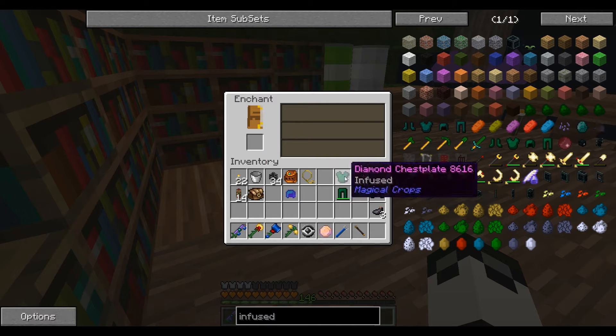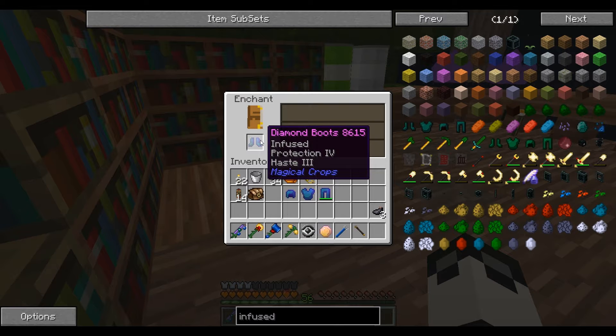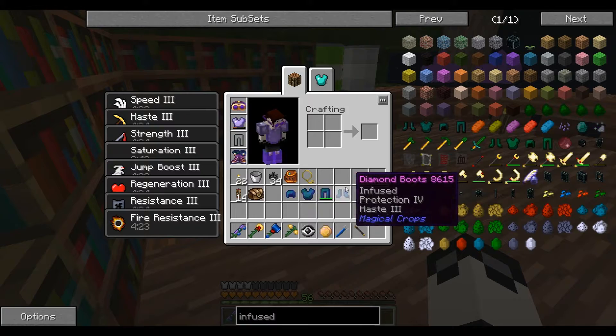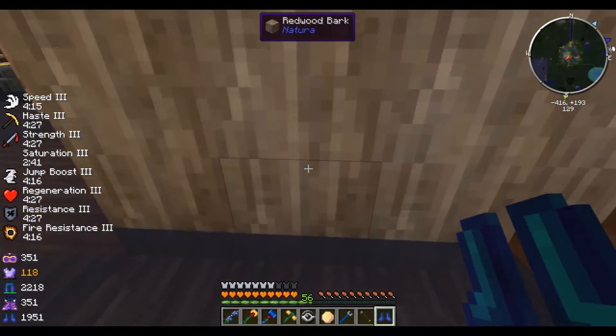Protection 4, Respiration 3, Protection 4, Thorns 2, Blast Protection 4, Unstable 2, Protection 4, Haste 3, Blast Protection — does that work with the wizard explosions? I don't know. Should. Could. Maybe.